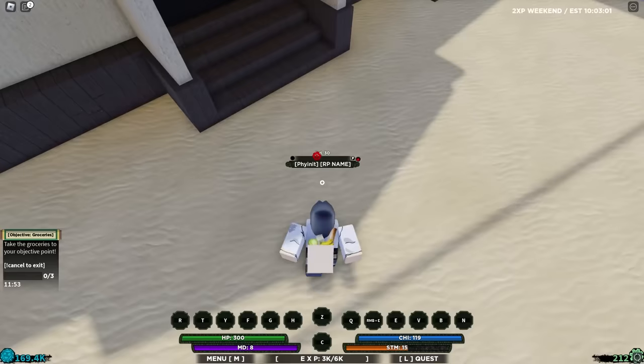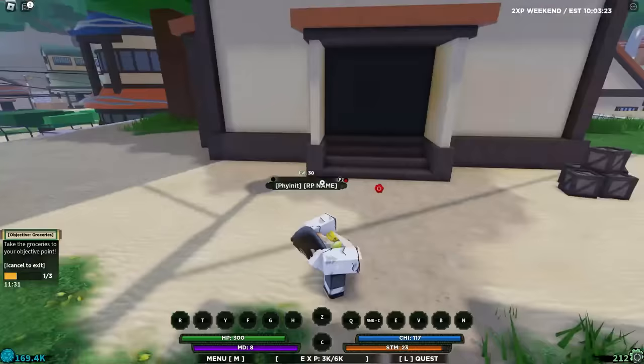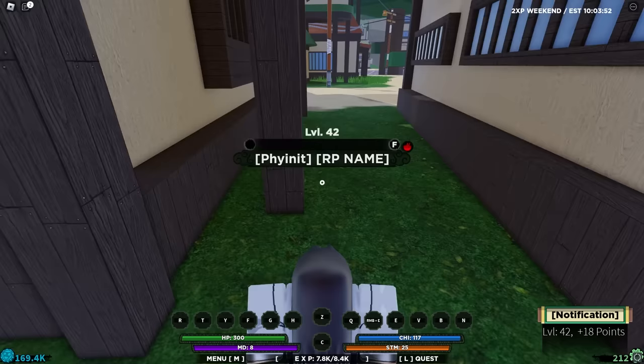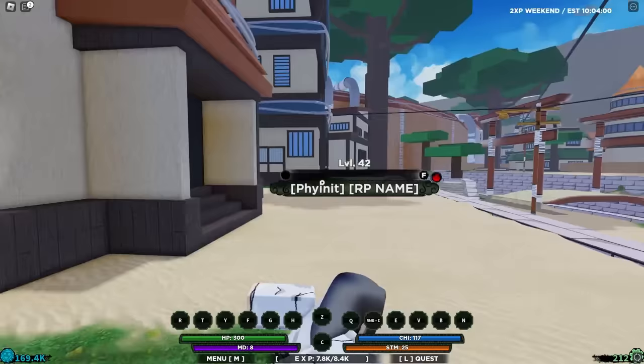One house done, two more to go. Two down, one to go, and that last house — there we go. Level 42 already is not bad at all. The best way to level up our bloodline is by doing the logs. I'm just going to do the logs for 3-4 minutes until we get to level 120 with our bloodline, so we can start doing the green scroll missions.